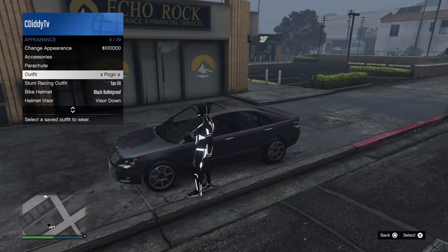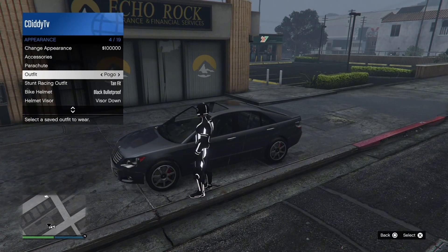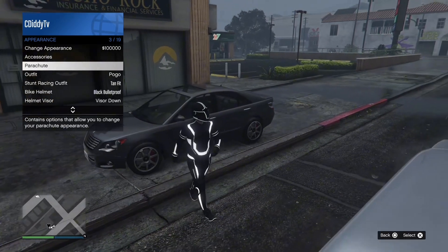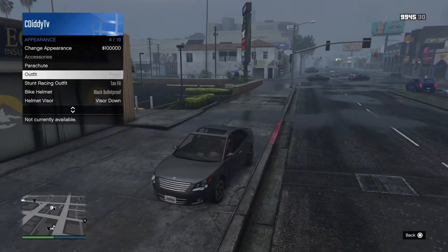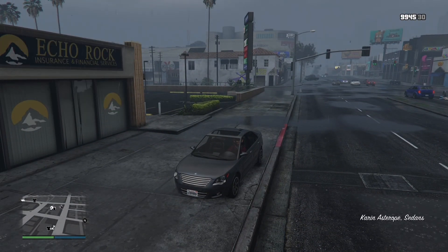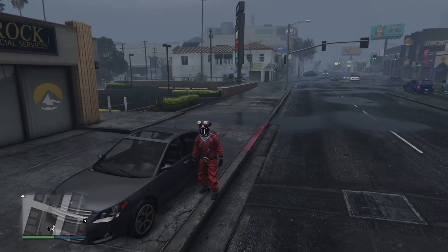For the next part, get a random NPC car, open up your interactions menu, and hover over parachute. Enter inside the car, and then equip the outfit as soon as you get in the car — and as you get out you should be able to pull it off.